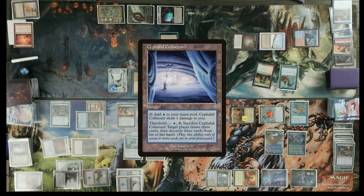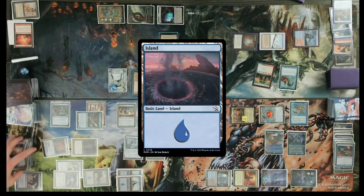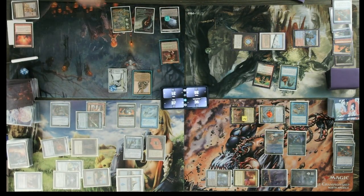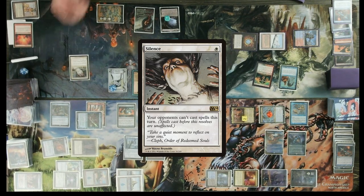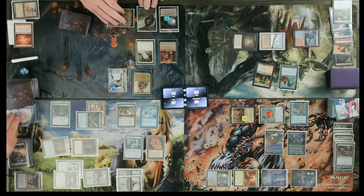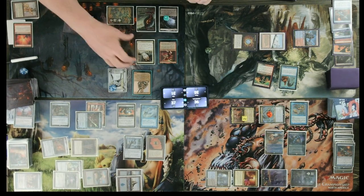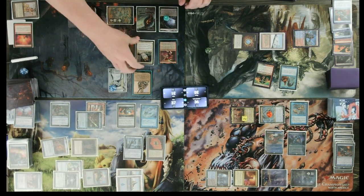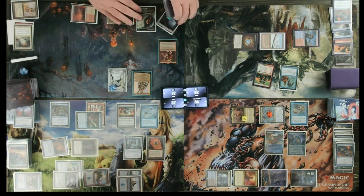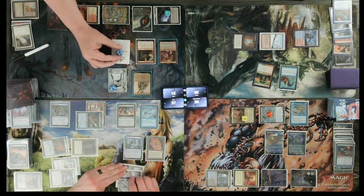Discard: Cephalid Coliseum, Bazaar of Baghdad, Inventor's Fair, Tribute Mage, Seed of Sinod, and an Island. Untap, upkeep, draw — this is exciting. Silence, high pass. Not paying — go ahead and draw. I will draw two. Active Indication. Paying the 4, not paying the 4. Counter. Battleforge. Dockside. Rhystic Study — go ahead. Dockside: thirteen. Thirteen — ten from M2 plus one.